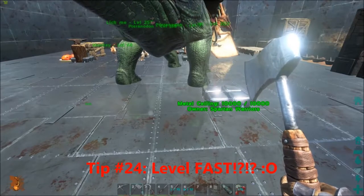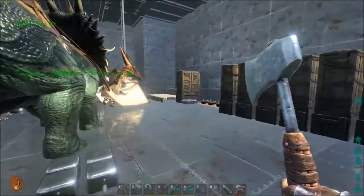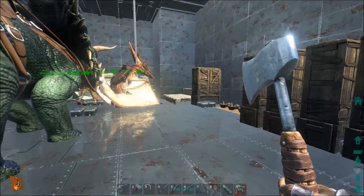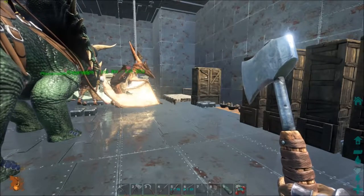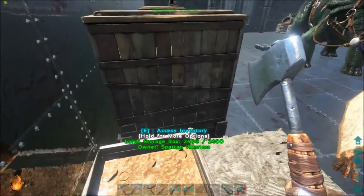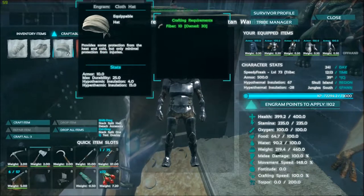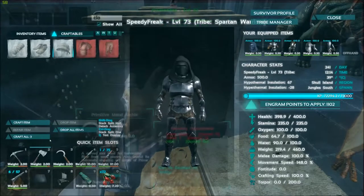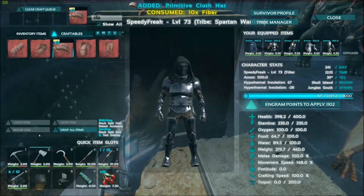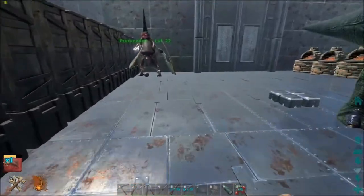Tip twenty-four: how to level fast. Two tips for beginners, plus the most important one. First tip: craft loads of cloth hats. Cloth hats are really, really cheap to make — just 10 fiber — and when you're a beginner they give you quite a decent amount of experience. Make loads of cloth hats if you want those extra few levels; they'll definitely bump you up quite a few.